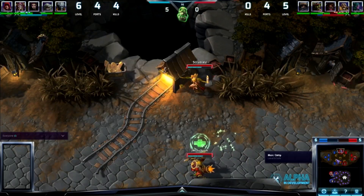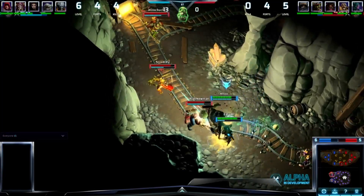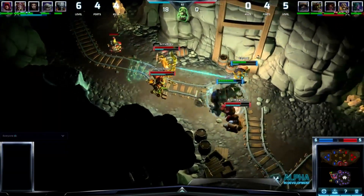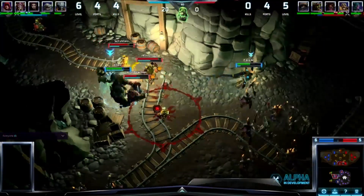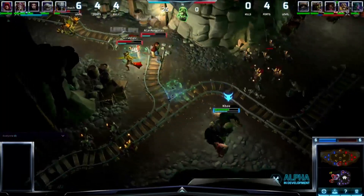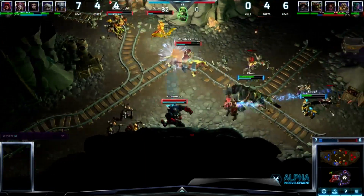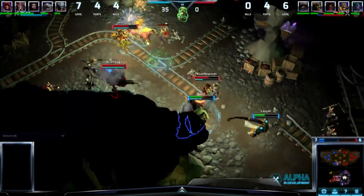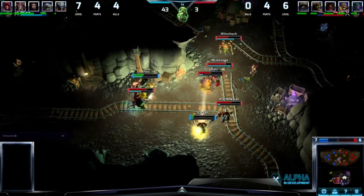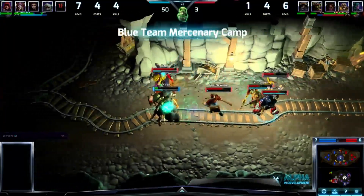We already have the fight continuing down in the mines where the blue team is going for those skulls. Uther joins in with Tyrande — no arrow just yet — the Tinker moving in with a couple of turrets, but immediately the blue team moving out of distance. There comes the arrow, nice shield on Stitches. Uther tries to go for it, heals himself, and Tyrande moves in as well. But here we have another kill as Tassadar gets taken out by the red team, a little bit too slow on that shield. And Stitches — it's four on one, they're ganking up on him and he just can't do anything about it.